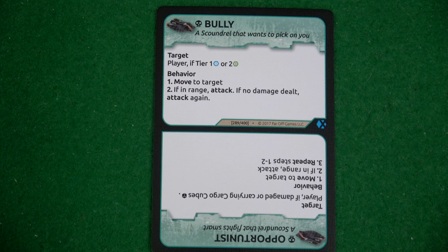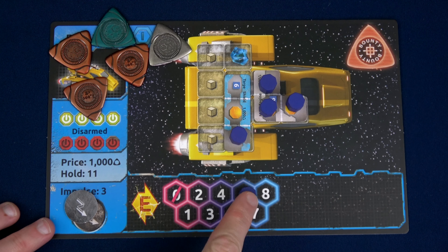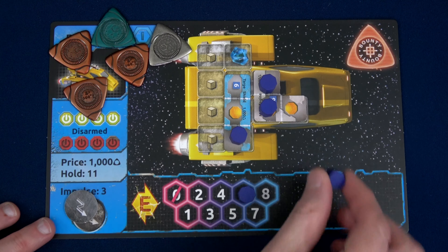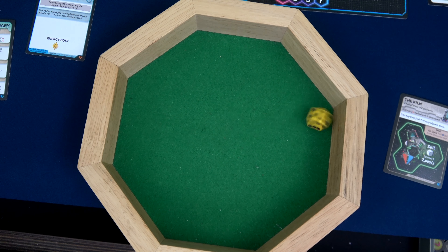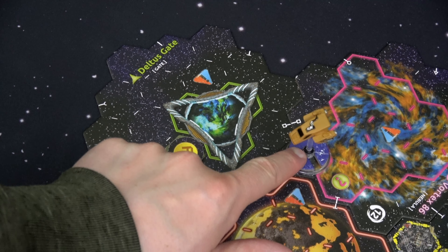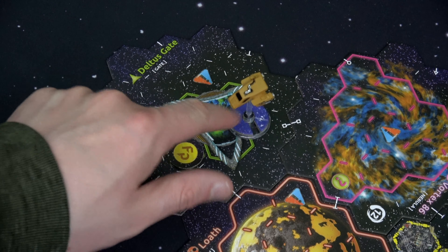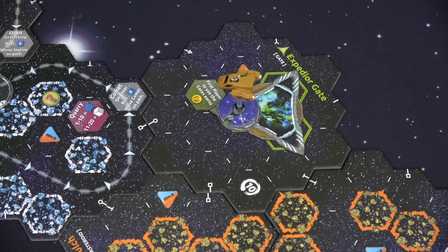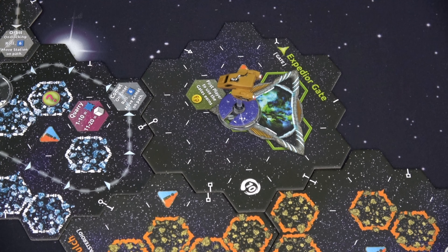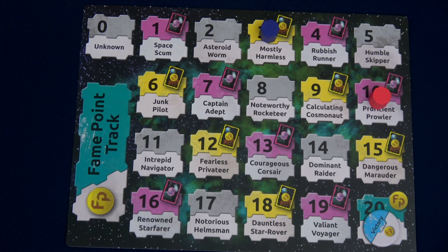The Scoundrel is going to be a Bully — he's going to target the player if tier 1 or 2, move to target if in range, and attack. If no damage is dealt, attack again. He will be on my immediate right side. We're definitely going to use our action to rearm one of our tokens and then arm our engine one more time to roll a d6. 5 plus 4 is 9 movement. We move 1, 2, and then 3 to gain another fame point — we'll still have a total of 6 movement remaining. That's 3 fame in our first turn — not too shabby.